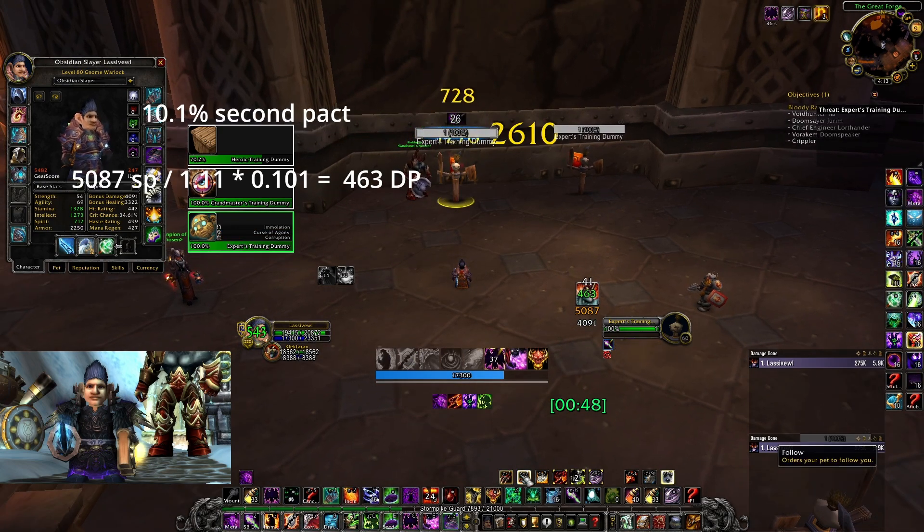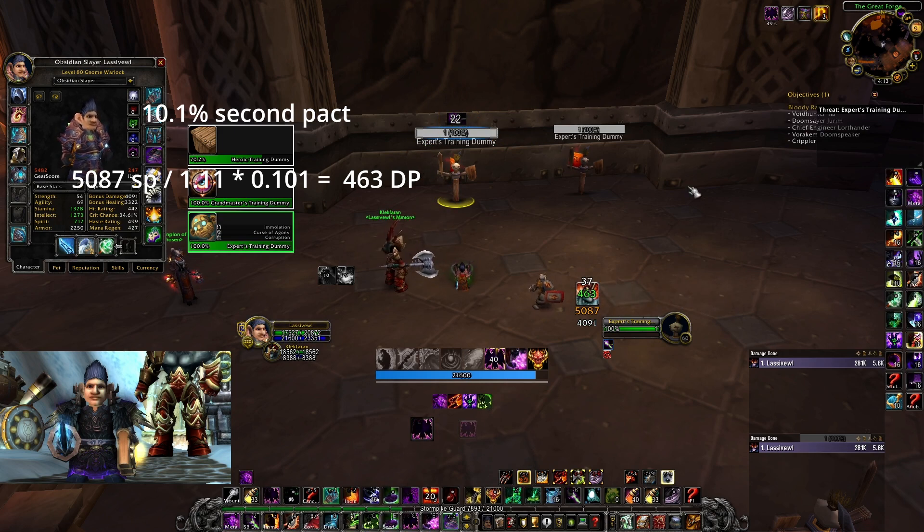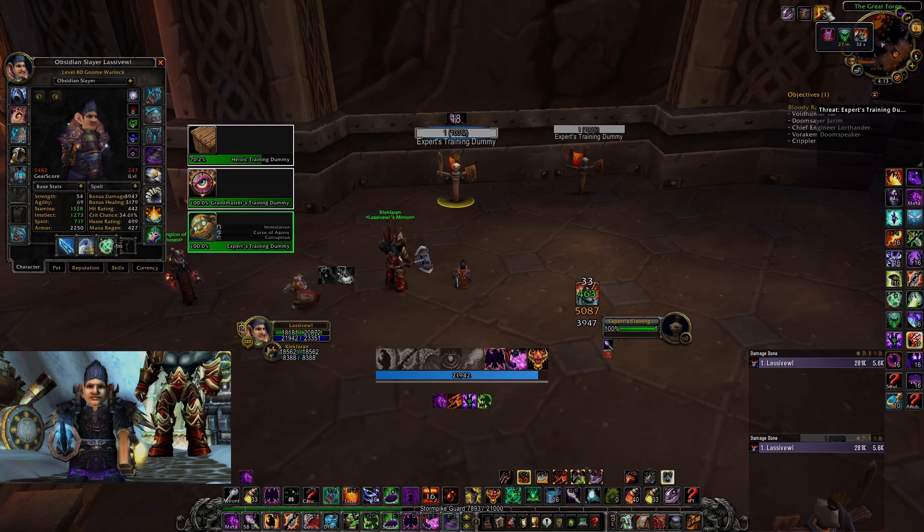We learned a minute ago that the second pact — the re-snapshot — is way worse. So it would only be 463 spell power. This is a serious problem.